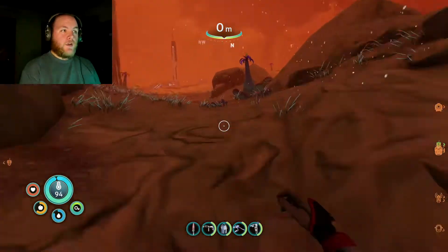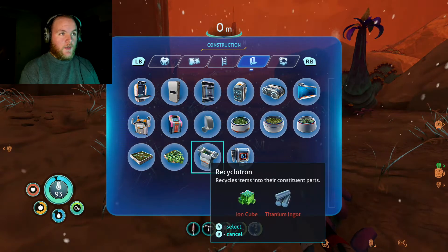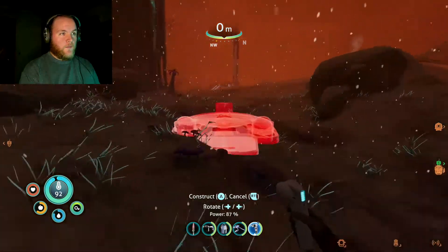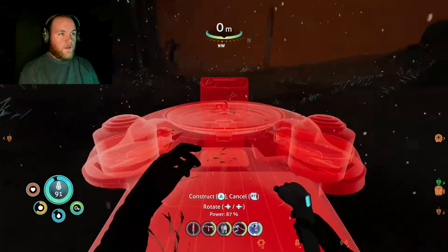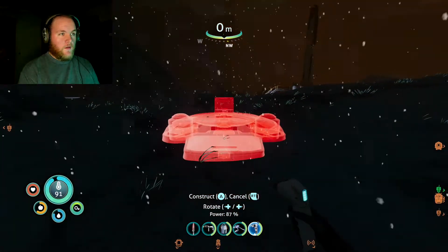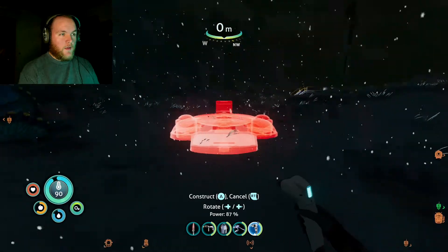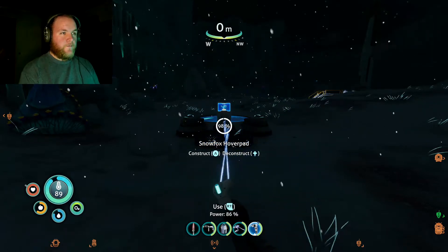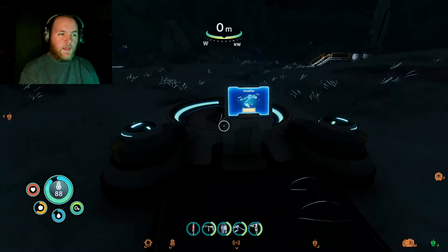This time, we're not taking the prawn suit with us on land. We're going to take the hover bike — as soon as I can build it. Let me find a good spot. There. Boom. Now, this pad is important. This pad heals the hover bike, but it also lets you charge it.